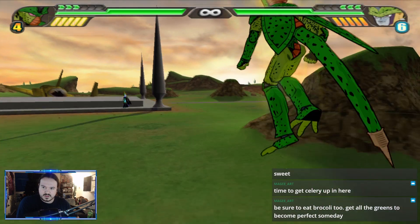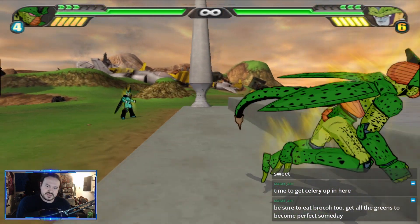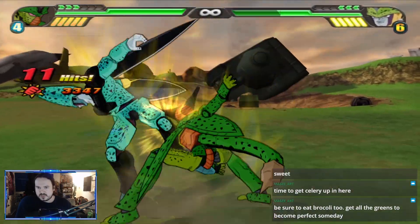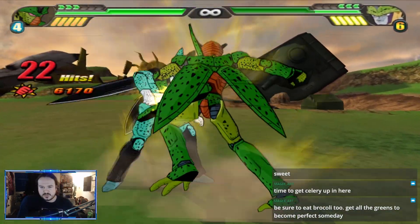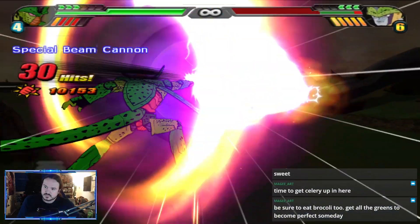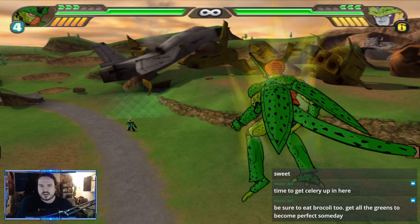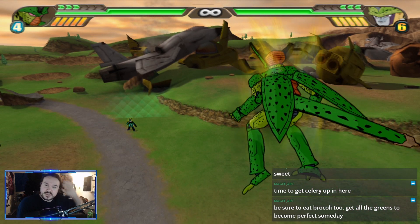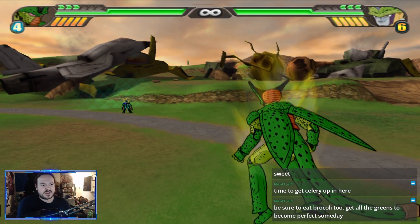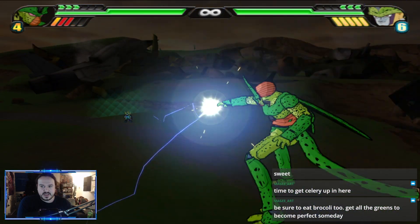Key blast game isn't terrible — full-charge knockdown and running version are knockdowns. Trying to extend combos easily can be a little finicky, but you can get around 16k which isn't amazing but workable. Most smash enders and ultimates probably connect too. If I give Imperfect Cell an arbitrary number he's like a 2.5 out of 5 — very average, again like a watered-down Piccolo.